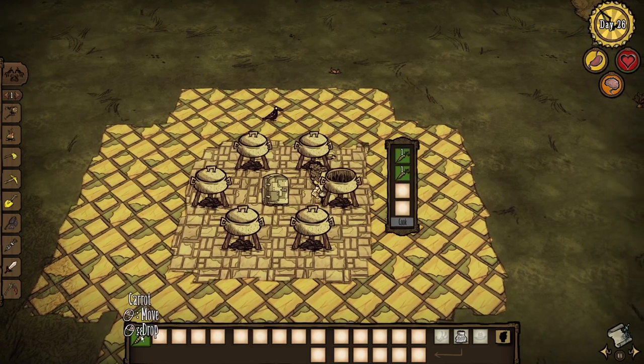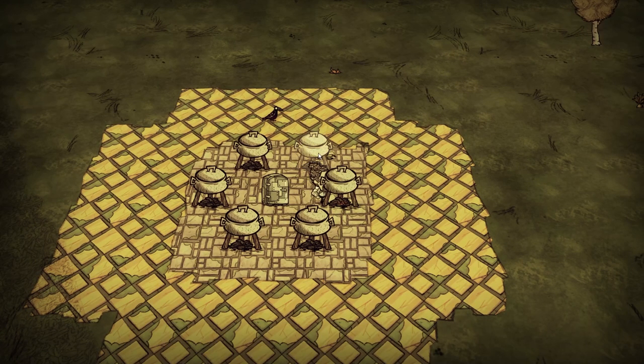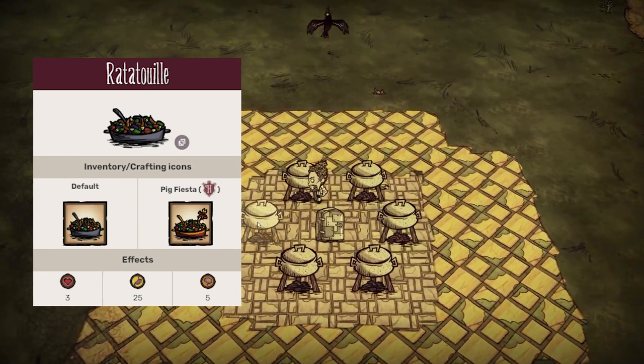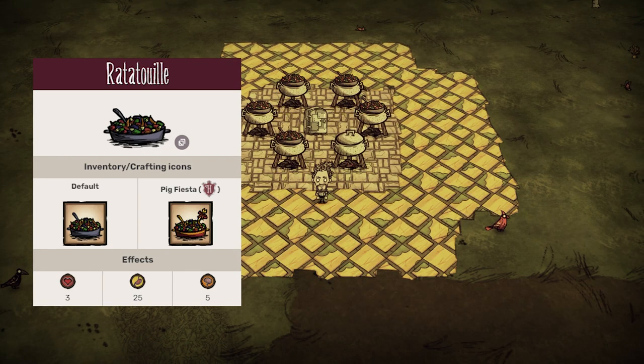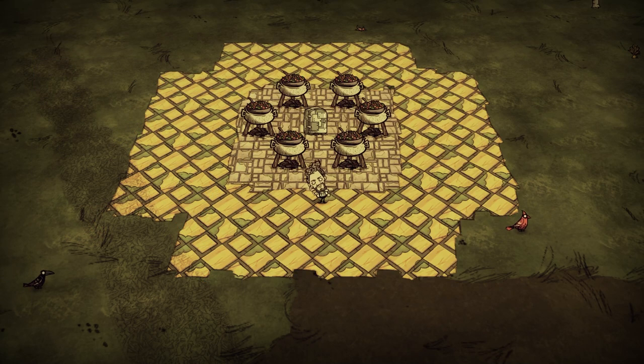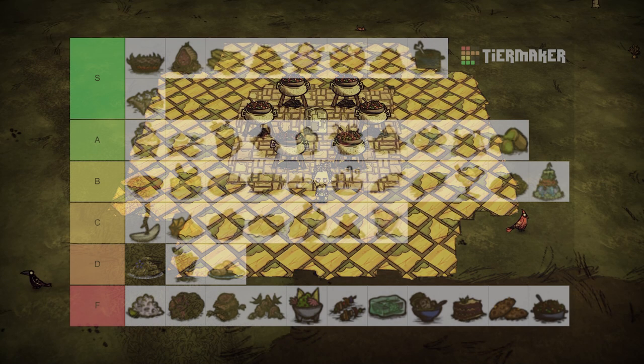The French always disappoint. With some random veggies in the pot, ratatouille shows us exactly why France lost both world wars. With those veggies, you could be shoving balls of meat in your jaws. Except for Wort, of course. Never ever ever make this unless you're a weirdo vegetarian. F tier.